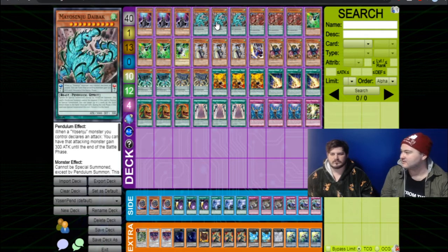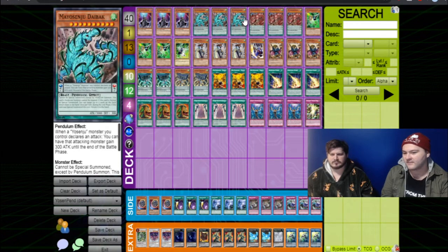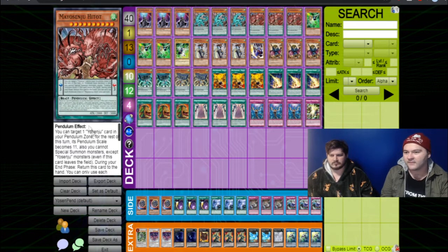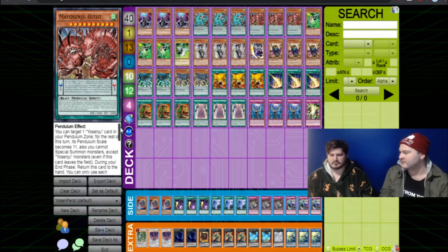Three Maio Senju Dieback. Despite everyone telling me this is not a Senju card, it is — you can search it. Maio Senju Hitot. Have you read this card? So essentially, you know Dieback, right? Hitot is like that but Dance 2 can't be negated. If you have two Hitots, you've got a three scale and an eleven scale. Hitot can target one Senju card in your Pendulum Zone, including itself — for the rest of the turn its Pendulum Scale becomes eleven. You can't special summon monsters except Senju. Which I think is fair.